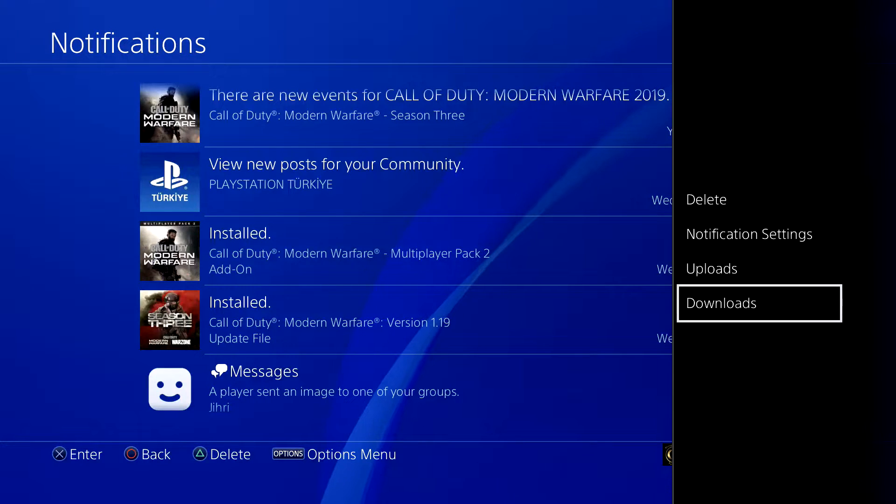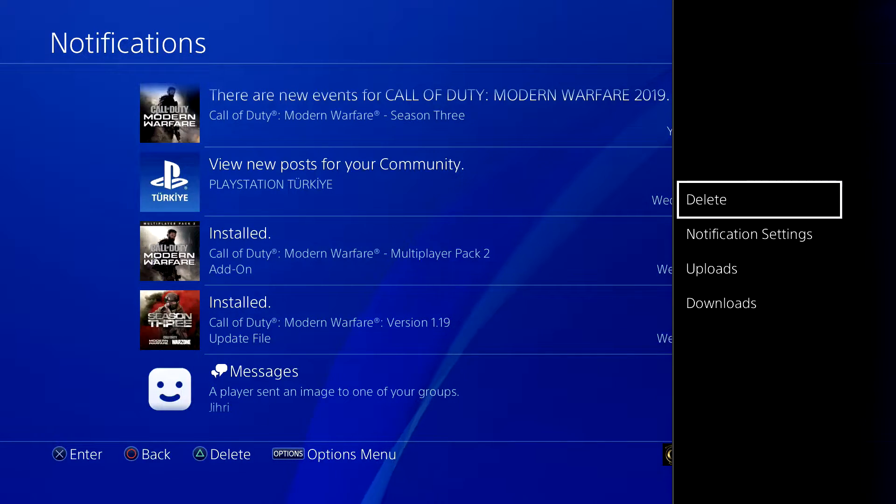What you want to do is simply go ahead and delete that, and try to install everything one at a time. Don't try to mass install everything because it can sometimes get glitched. If you don't want the update file or the add-on, just delete it — it's that simple.